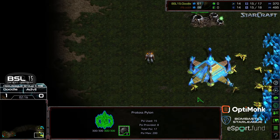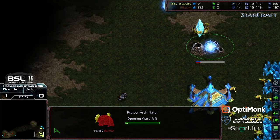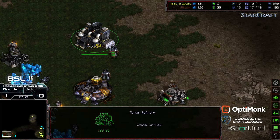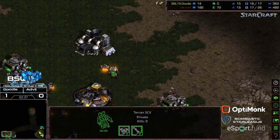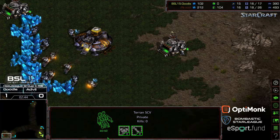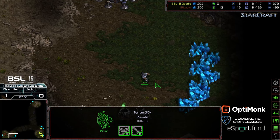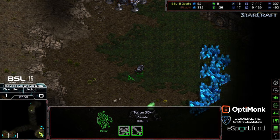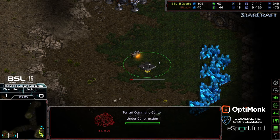He's catching this extremely early, so he should be in a good spot to react. He sees the nexus and the gateway behind it. I honestly feel in this situation, it is less a test of Doodle's ability to defend the 12 nexus - it's pretty standard: you drop two gateways, sometimes a forge - and more of a test of Advil's ability to go after the 12 nexus. It looks like he has an SCV on the low ground. The other option is he could pull a bunch of SCVs off gas and go for a faster command center. It looks like that is what he's opting to do, although he did so somewhat slowly after waiting.